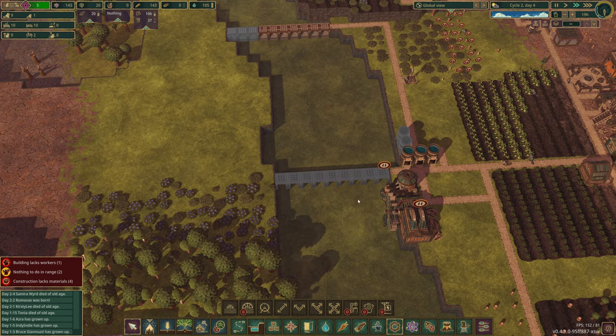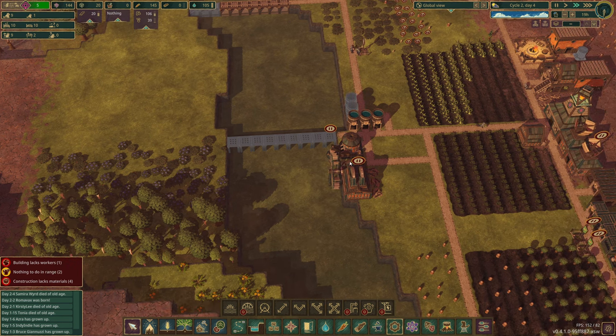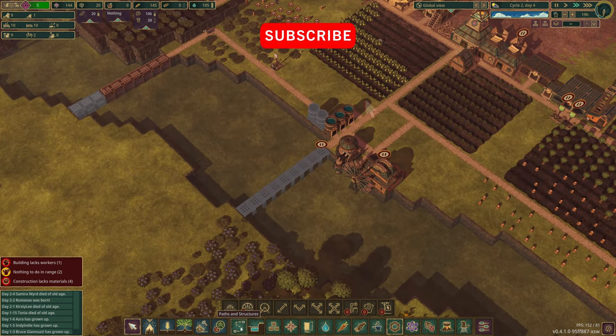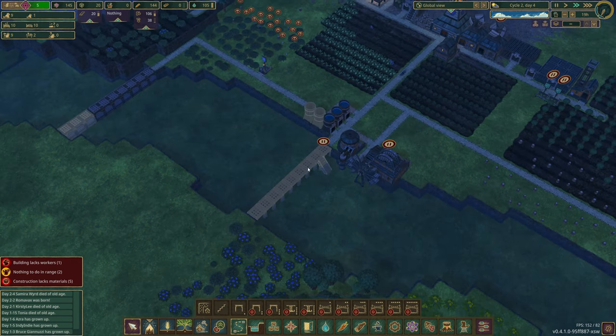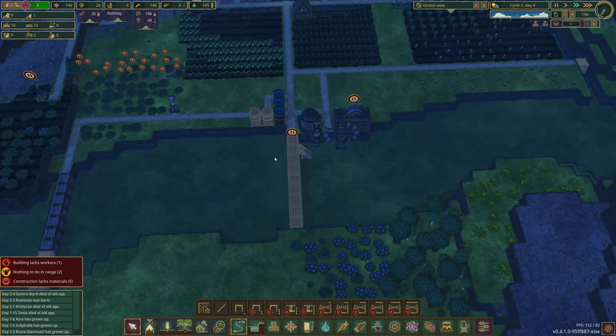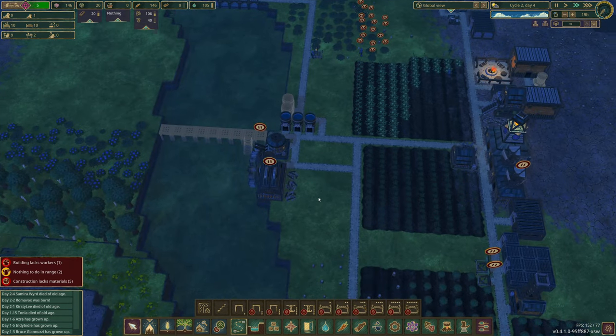Once this platform is done, I can get the water wheels here. I think that's what I'm going to do — pipe them in going across. You get stairs down like so, put a path to it, and then you can build more. We can get the power going and then queue up what we want, which is going to be awesome.